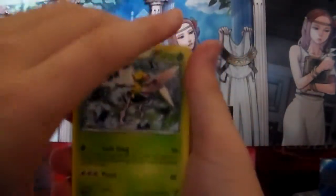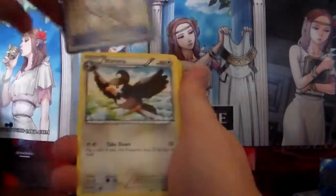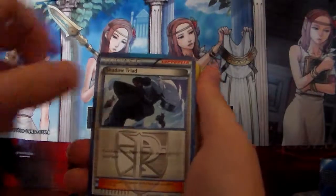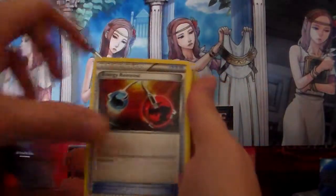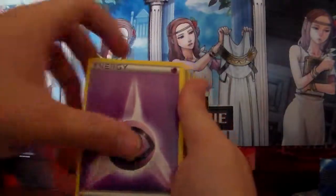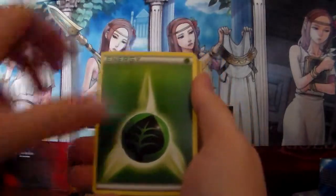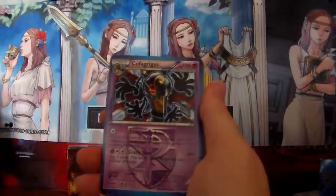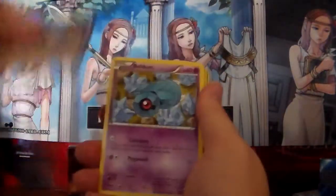Team Plasma Ball. Staravia. Weedle. Shaymin. Triad plasma card. Eevee. Leaf Energy. Trico. Energy Retrieval. Beldum. Grimer. Energy Search. Energy. Pokémon Catcher, Pokémon Catcher. Yamask. Eevee. Metagross. Energy. Starly. Kakuna. That guy again — oh, he's a Plasma though. Hmm, it's cool looking. Team Plasma Grunt.